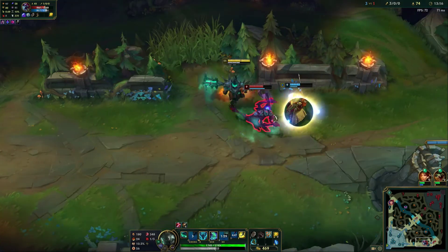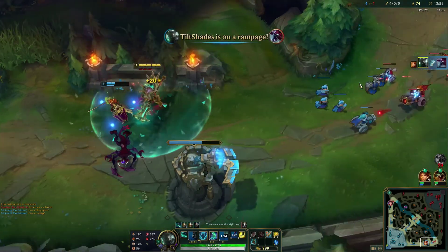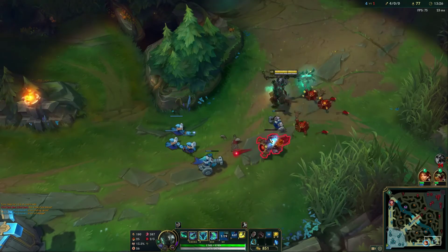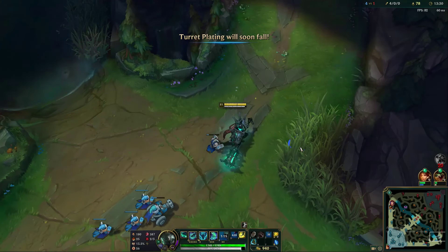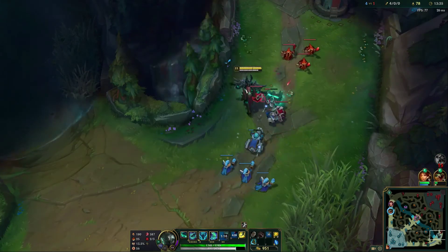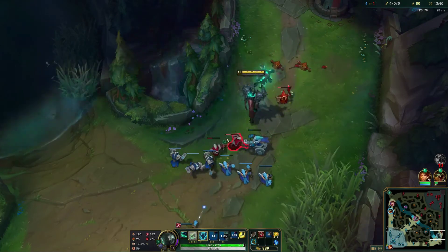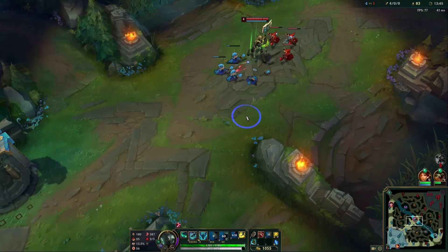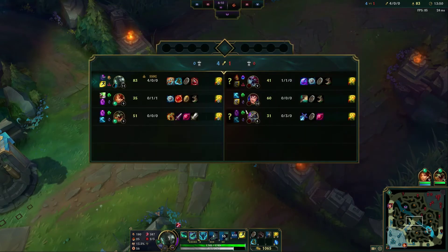Start with the auto attack, get the passive going. If he tries to escape, use the pull — he didn't have a chance there. Easy peasy. You can use the Protobelt to clear waves after you buy that item. If we can just get a little kill streak going here — don't be afraid to use your E to help you push waves either. If you've killed somebody, you want to make sure you push so you can reset.